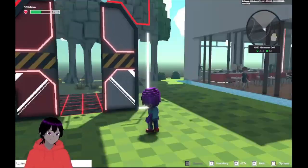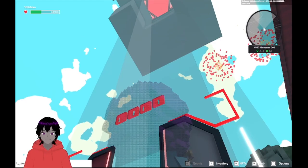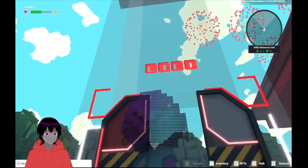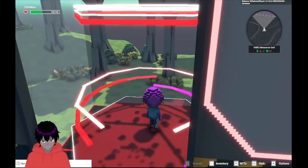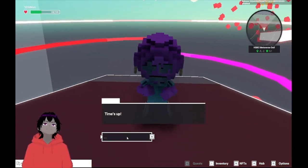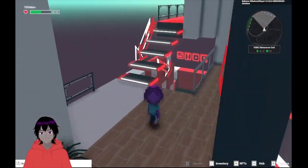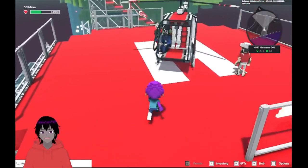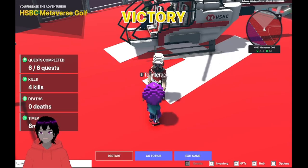After we finish all our quests, we wait on the elevator to take us back up to the helicopter, which will take us out of here. That was it for the HSBC Metaverse Golf. If you don't have a Sandbox account and would like one, please consider checking out our referral link in the description below — it does help us out within the Sandbox ecosystem. We certainly appreciate you watching, and we will see you in the Metaverse.